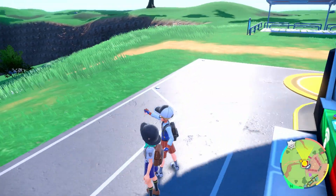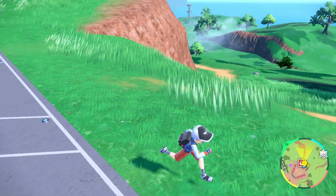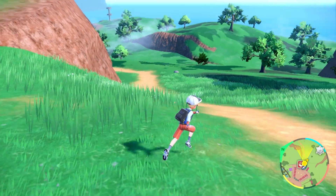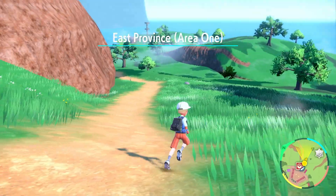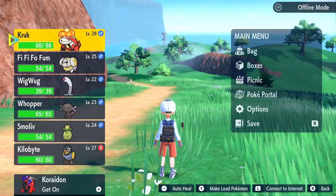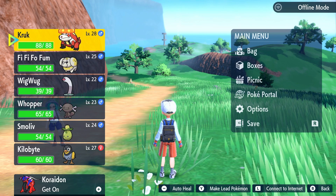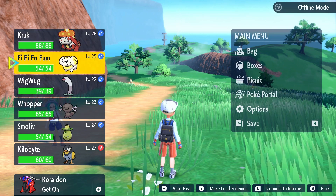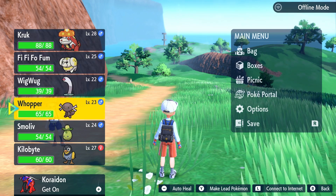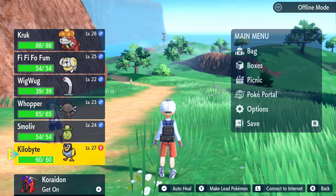Just heading off here from Artisan City. We have done a little bit of off-screen re-jiggering of our teams and reviewing of what we want to do. If you look at my team here — I still have Kruk, obviously, FeeFifo from Wigwug, Whopper, Smoliv, but I did pick up a Wattrell that I named Killawite.